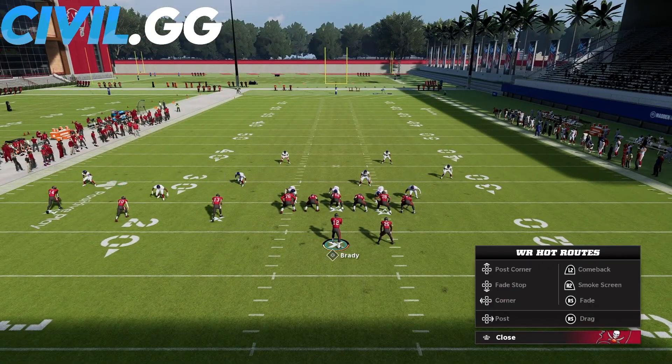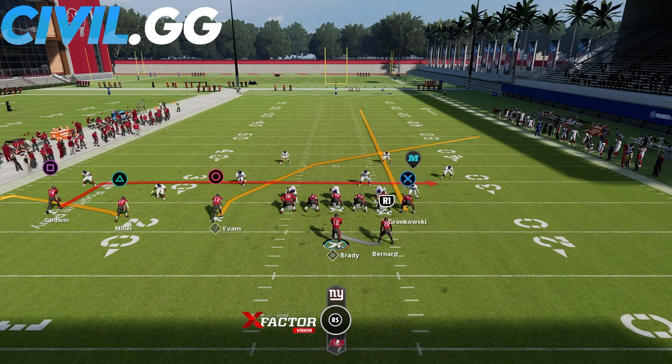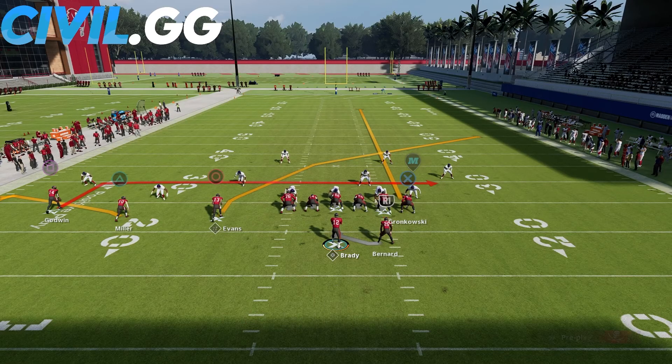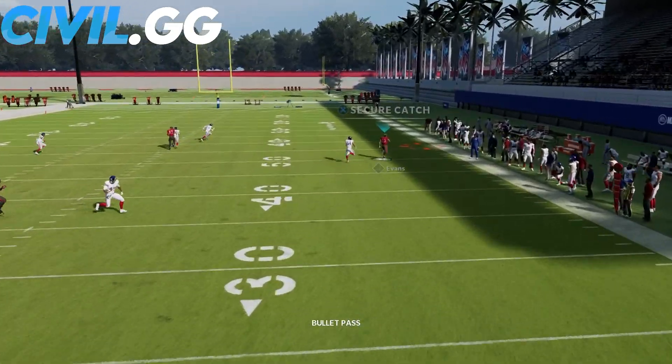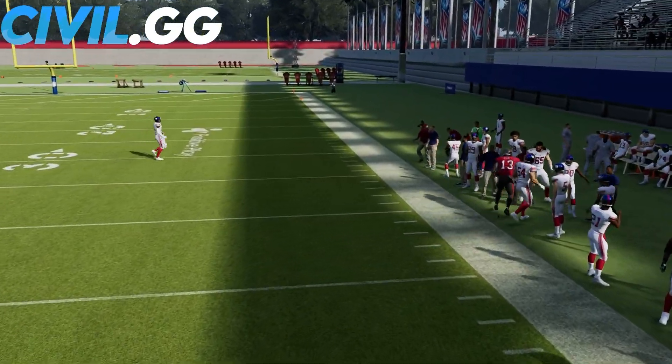I like to streak my tight end, flat my middle slot receiver, and put my outside receiver on a dig route. My first read is obviously that crosser — I really want that deep, but if that's not there right away I can normally hit my dig route for a wide open gain. You'll see here we do have the crosser, so we'll just possession catch that off the sideline.